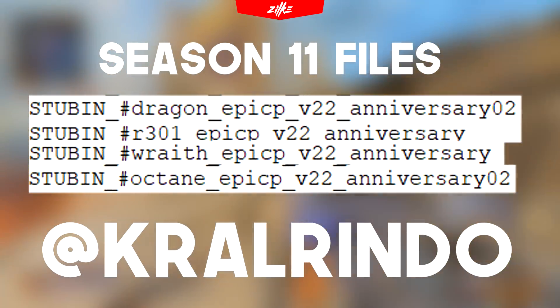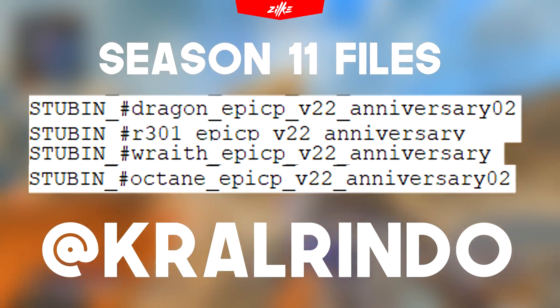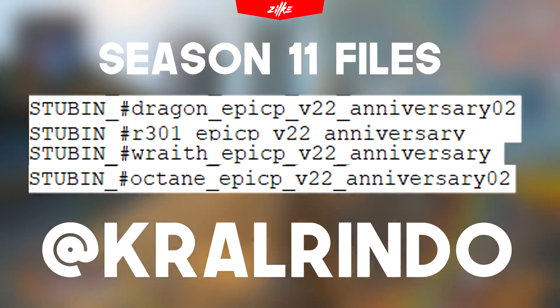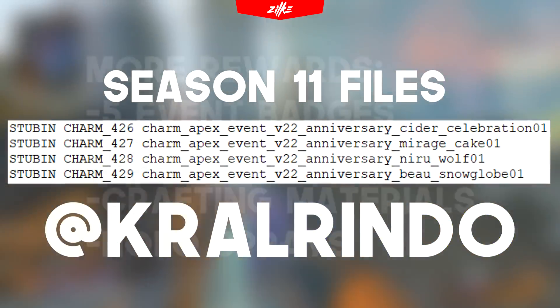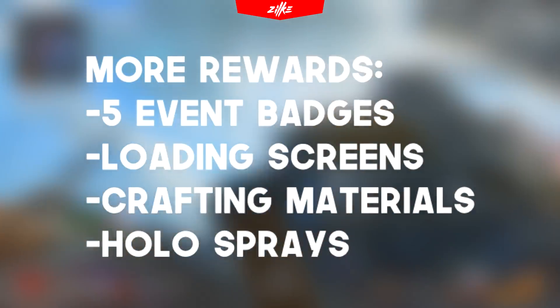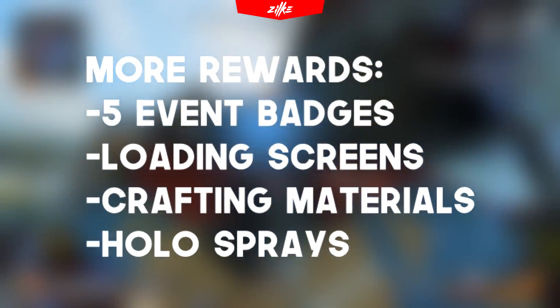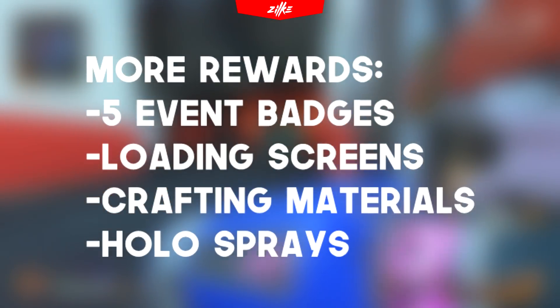Then we are going to get 3 epic quality skins for the Rampage, R301, Wraith, and Octane. These are one of the most popular weapons and legends which means they will be used a lot. Many amazing charms are going to be hanging on your weapons. We are also going to get 5 event badges, fan-made loading screens, some crafting materials, and at the end the thing we cannot live without — holo sprays. You can't forget the holo sprays.